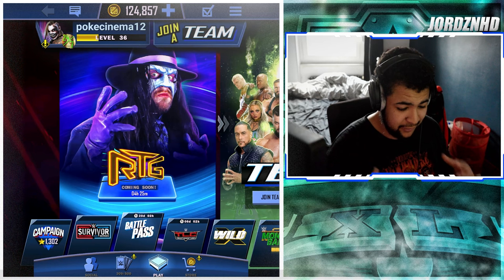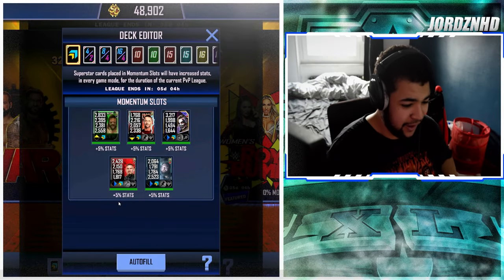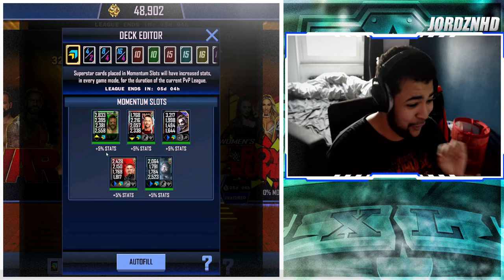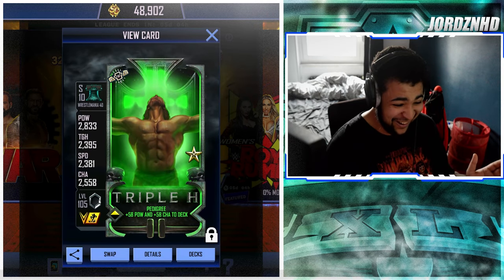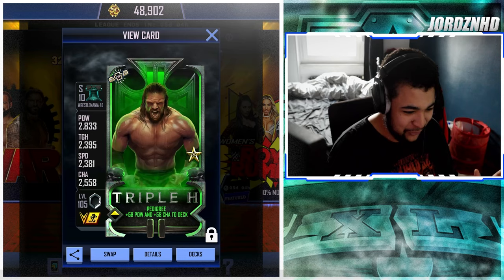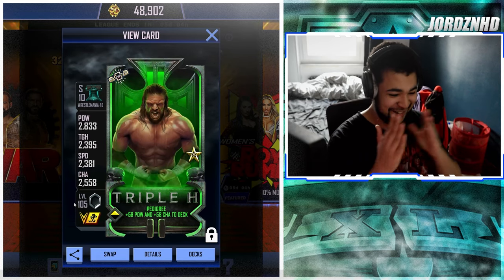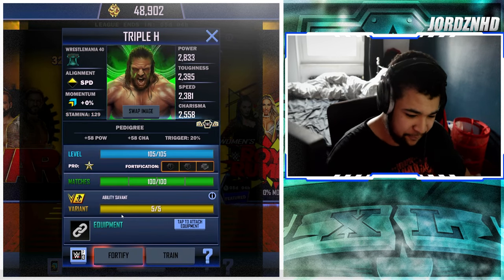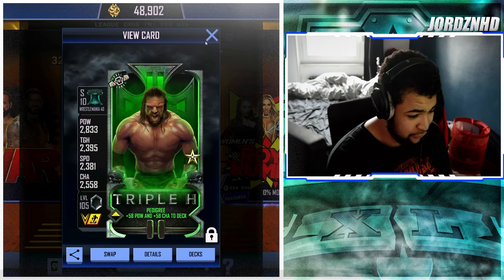I'm gonna pro up the Triple H card and get right back to you guys when he's on max stats. I'm back. I've got the card maxed out and I'm not clicking on this card yet purely because I want you guys to see this pro animation — it might actually be the best pro animation we've ever seen in the game. Look at this — that is beautiful. The flex and everything, look at him spit the water out of his mouth. These are his stats on momentum, fully max level, abilities done. Without equipment: 2833 power, 2395 toughness, 2381 speed, and 2558 charisma. He props 58 power and charisma to deck which is more than needed for events like Road to Glory.